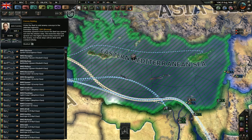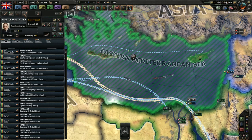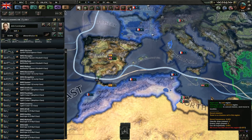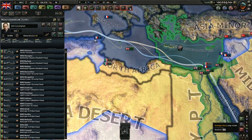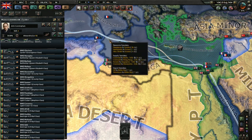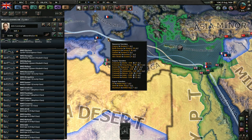Then there's convoy raiding, which does exactly what it sounds like. And there's convoy escort, which does exactly what it sounds like — you would use a fleet of maybe a few light cruisers and a bunch of destroyers on convoy escort duty to protect your convoys. In naval map mode, which you can access via F2 or clicking in the bottom right, you can see all these little dotted lines. They all indicate convoy routes.